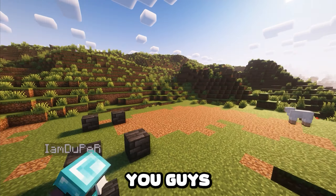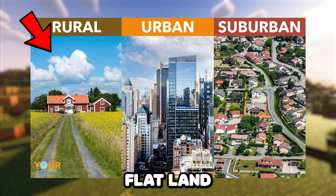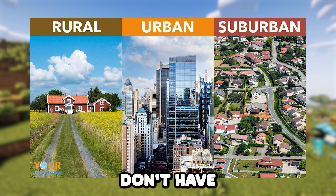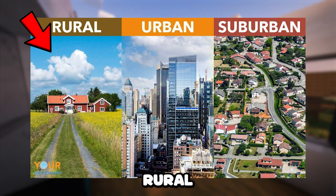Now if you guys watched episode 1, you know that my plan is to build a modern city on this hardcore world. If you're familiar with cities, you know that every city isn't exactly the same. Cities are mostly broken down into 3 different categories: you have the urban areas, the suburban areas, and then the more rural areas, which is more like flat land and not many buildings. While I would love to jump straight into the urban area, we just don't have the resources and farms to do that, so we are going to start with the rural areas.